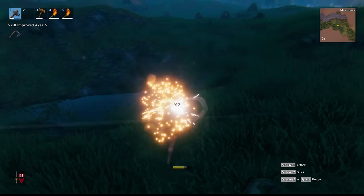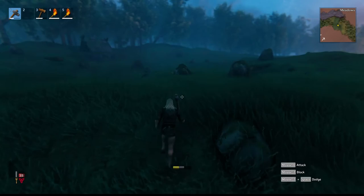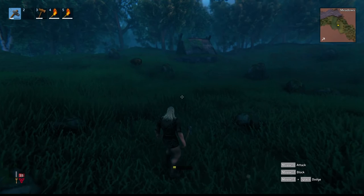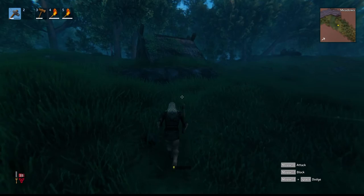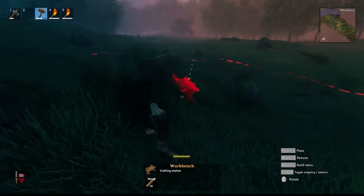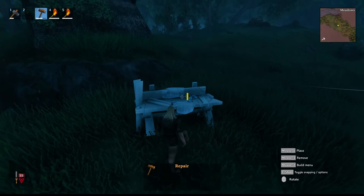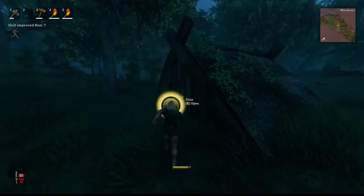Got another one too - got some more meat. There are some people who say items don't despawn in this game, but from what I've read on Reddit and posts, items actually do despawn. However, if you have a workbench with its radius shown, any item dropped within that radius will not despawn. Outside the workbench radius on land, I believe it's about two or three days, or maybe 30 minutes real time - so pretty long compared to Minecraft's five minutes. Oh, and there's the beehive I was telling you guys about!